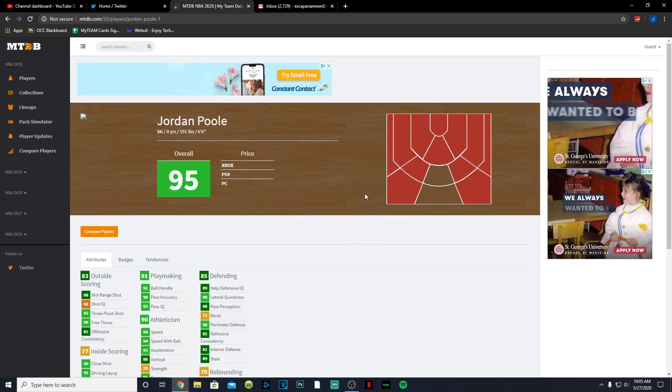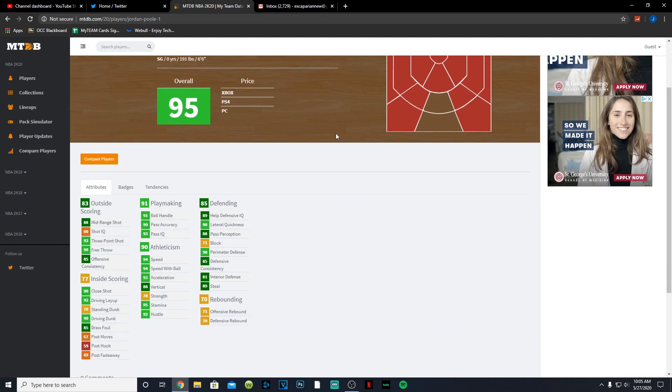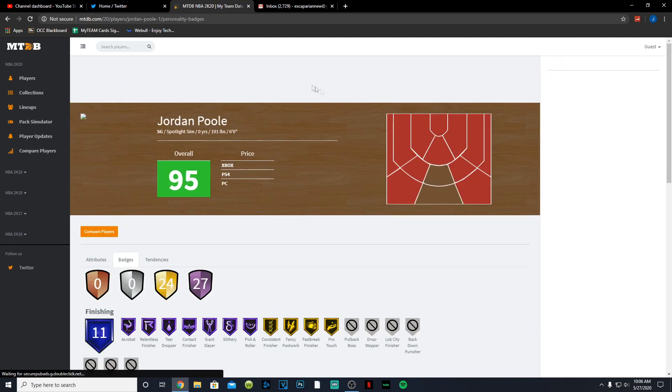We're going to start off with Jordan Poole, who is a six-foot-six shooting guard, probably small forward as well. He has an 88 mid-range, 92 three-point shot, 90 free throw, 92 driving layup, 90 driving dunk, 85 drop step, 91 ball handle with some great playmaking, 94 speed, 94 speed with ball, 93 acceleration, 95 stamina, 90 lateral quickness, 90 perimeter defense, 81 interior, and 89 steal. His rebounding is actually pretty good for a guard, though he has no post game.